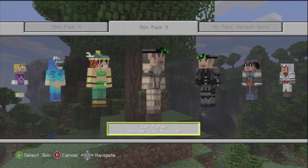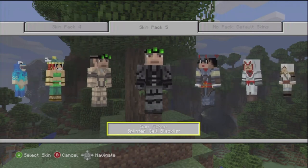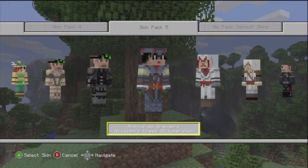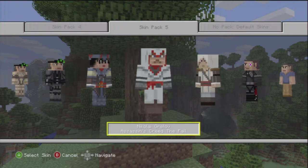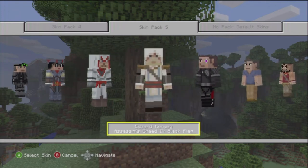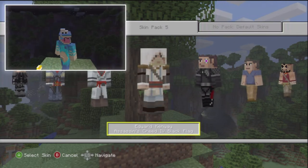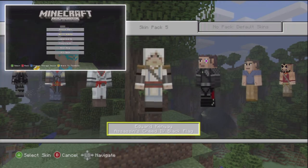We have Sam Fisher from Splinter Cell Blacklist — really cool game, never actually played it but I've seen a bunch of gameplay and it looks really awesome. Sam Fisher again, and Avalon D'Grandpré from Assassin's Creed 3 Liberation. Also from Assassin's Creed 3 we have Nikolai. Never actually played Assassin's Creed but it is a really awesome game.